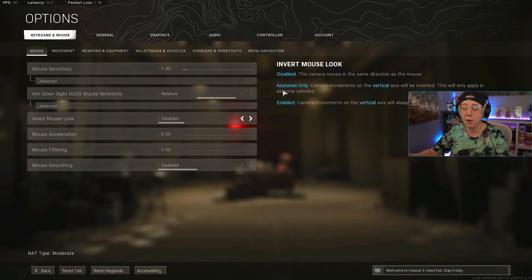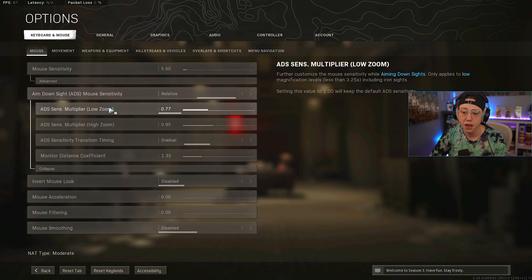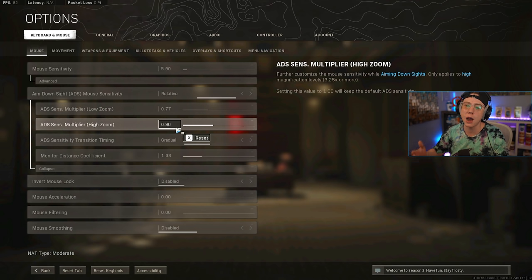I'm not a predominant keyboard and mouse player. When I'm playing battle royale and trying to win, I use controller because that's where I'm most comfortable. I do play both inputs — in a lot of loadout videos you see me on keyboard and mouse in Plunder, working on flicks, centering, and tracking. For keyboard and mouse, I play on 800 DPI with a 5.9 in-game sensitivity. ADS is relative, low zoom is 0.77, high zoom is 0.90.